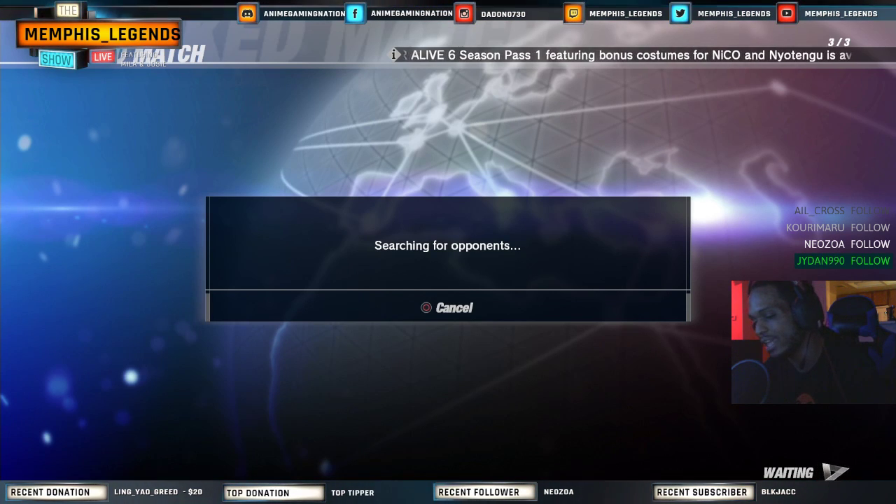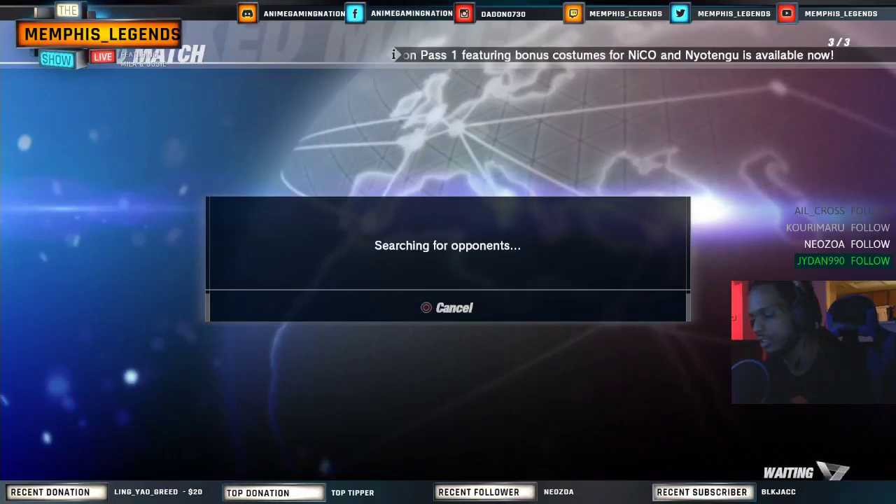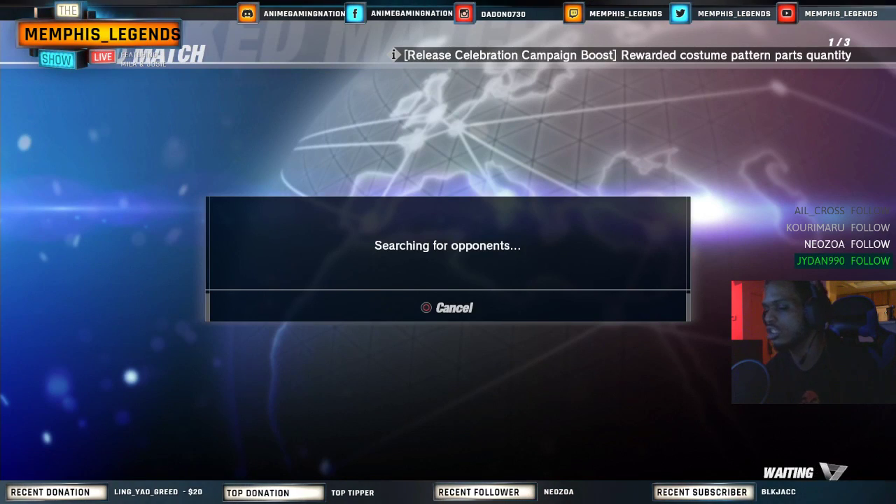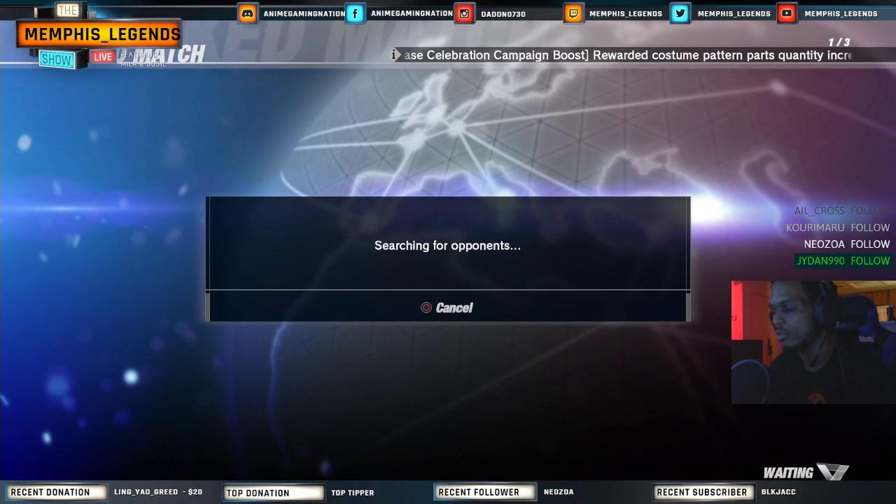Anytime your opponent's back is to the wall, throw out offensive holds because it gives guaranteed damage after that. And eat up the guaranteed damage from air throws. You just gotta really use your tools with her, but you also gotta know your...